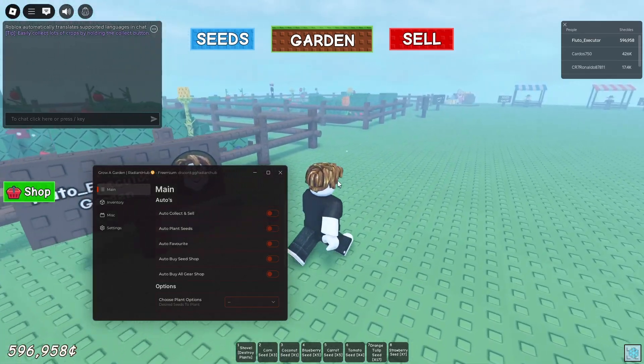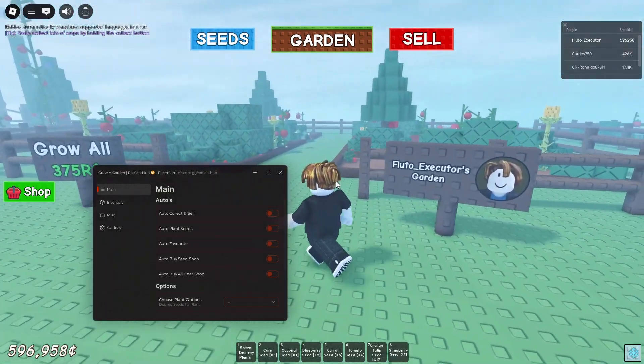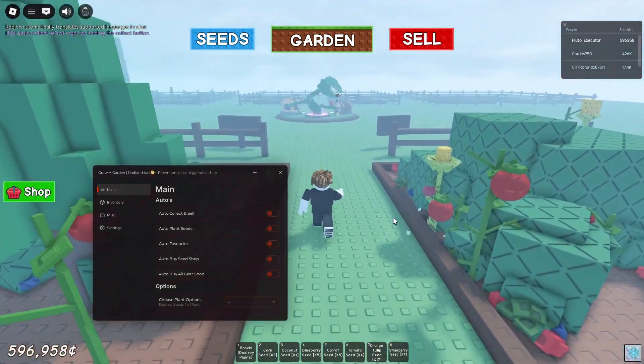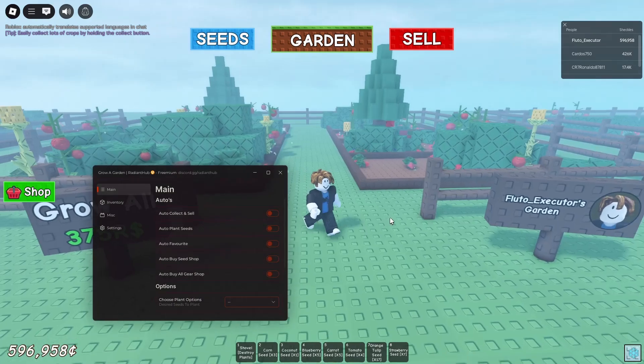Hello guys, welcome to a brand new video. Today I'm going to be showing you guys another script for Grow a Garden. This is Radiant Hub — it is the best script at the moment for it. I'm going to show you guys it right now.